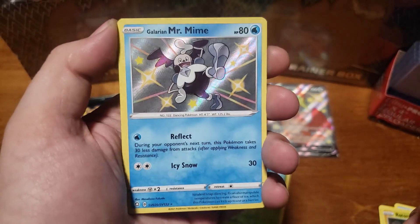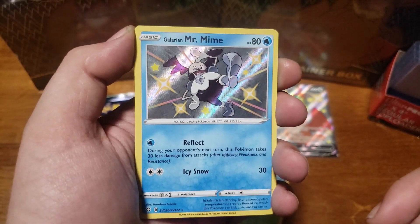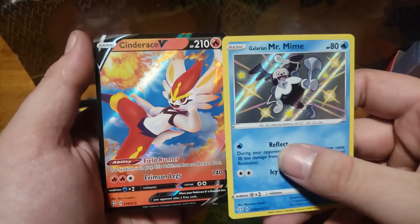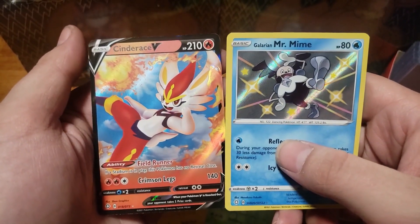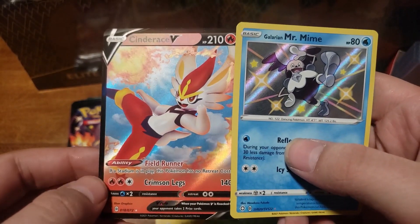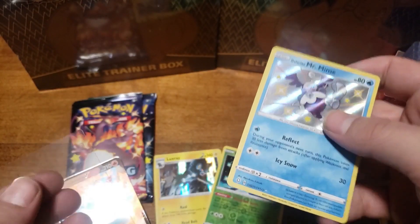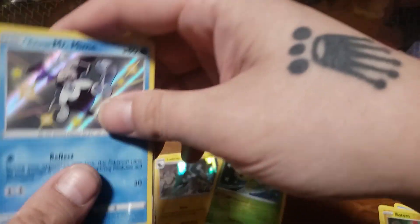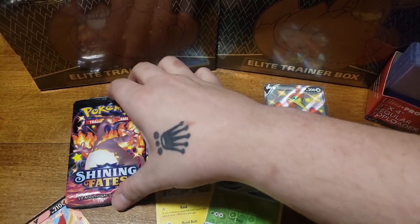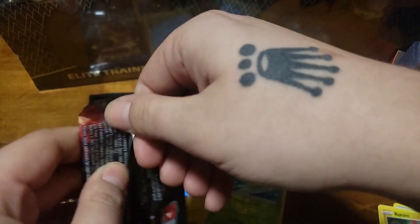The baby shiny Mr. Mime actually looks pretty cool — he's black. And a Cinderace V. I mean, we already have a couple of these Cinderace Vs; I don't know why they couldn't use a different art for this one. I'm not even gonna sleeve that one up because I have so many of them in the same art.